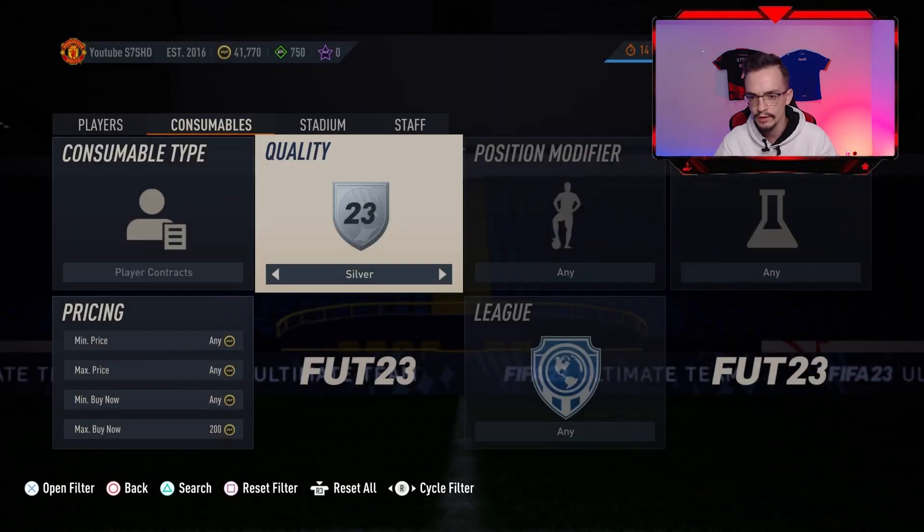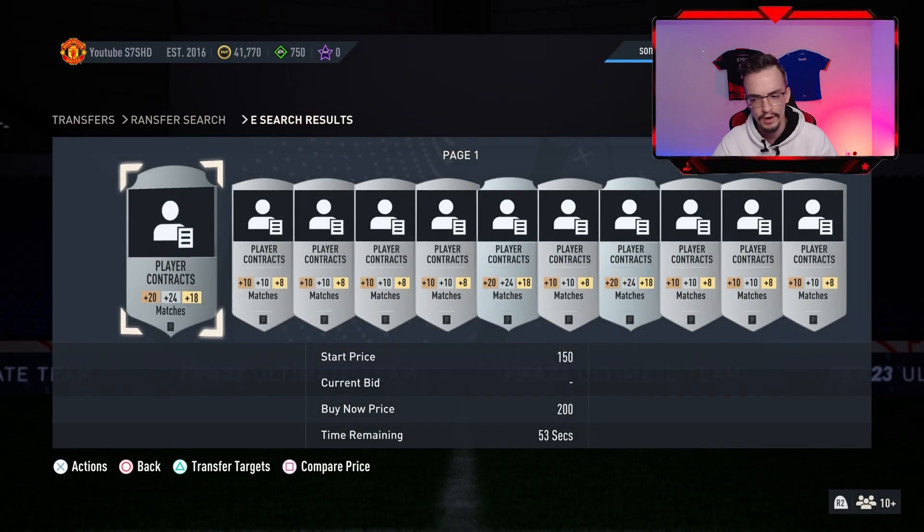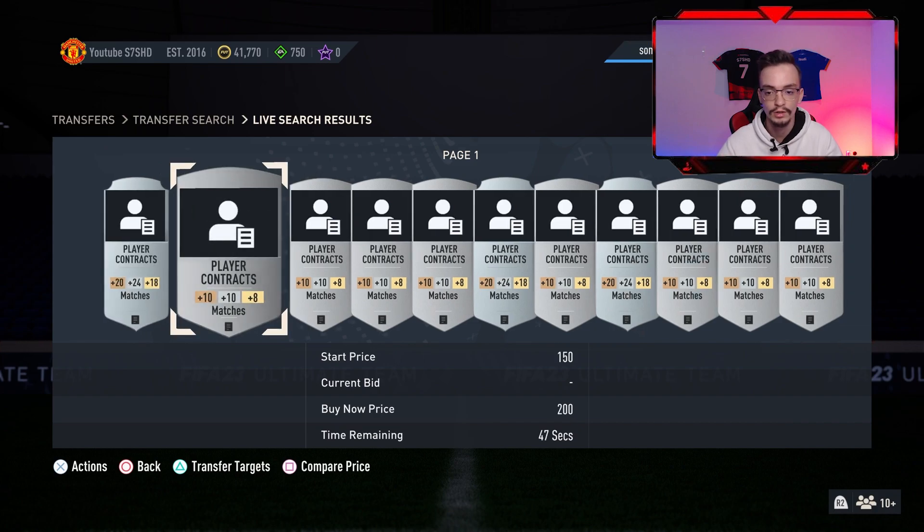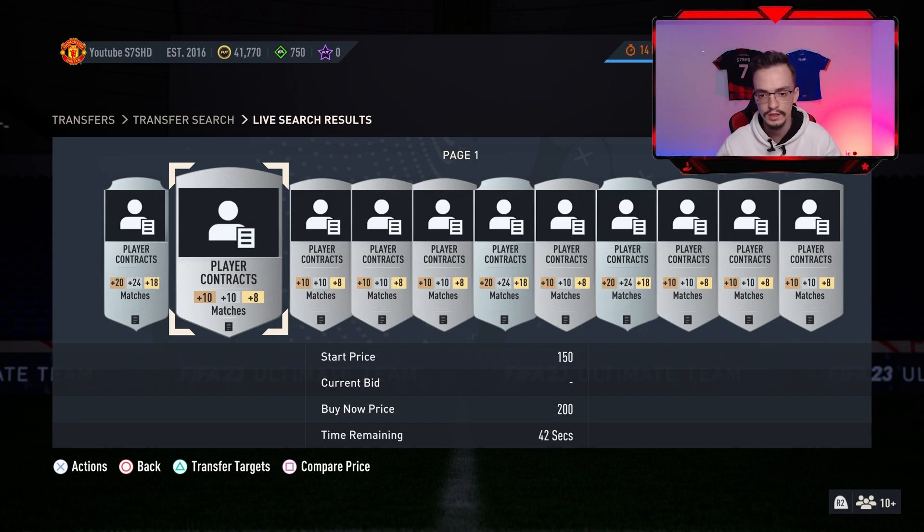For Silver contracts it's the same price too. A Rare Silver contract gives 20 matches to Bronze players, 24 matches to Silver players, and 18 matches to Gold players. A Normal Silver contract gives only 10, 10, and 8 matches respectively. You should always go for the Gold player contract.